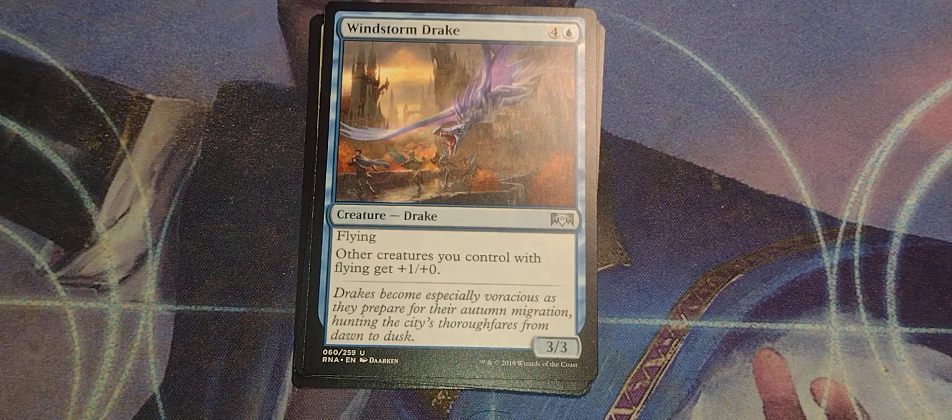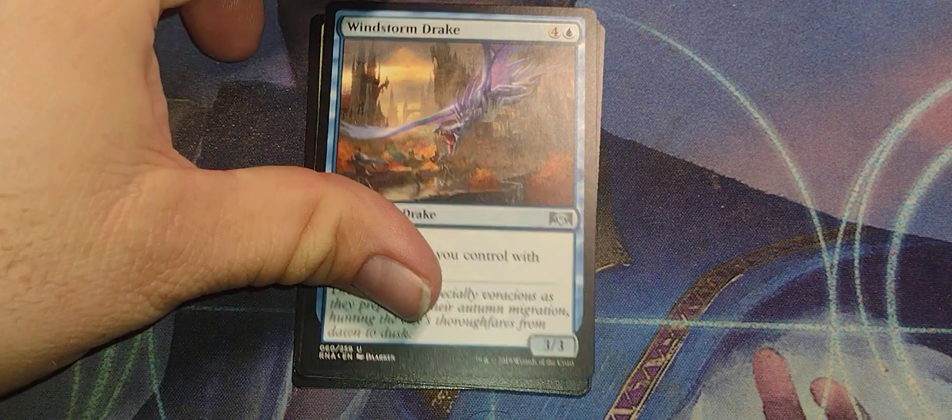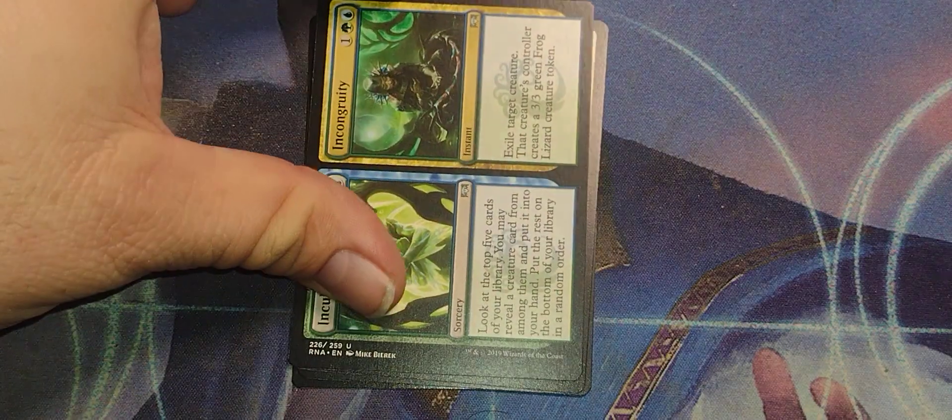Windstorm Drake. Four and a blue, drake, 3/3. Flying. Other creatures you control with flying get +1/+0. That's a good one.